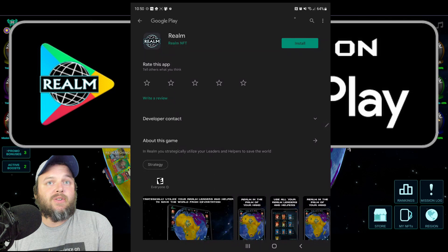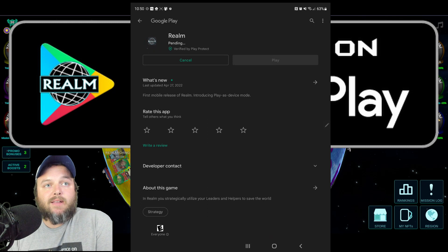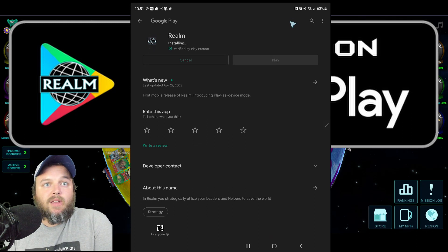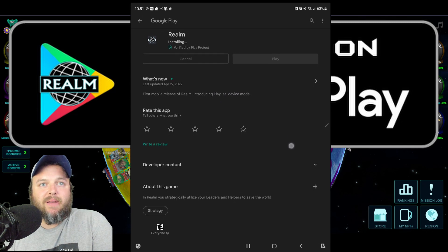First thing that we're going to do, obviously, is install the app directly from the Google Play Store. So let's install it. And if you look at the what's new description, we are now introducing play as device mode. What is play as device mode? We're going to talk about that here in a second.